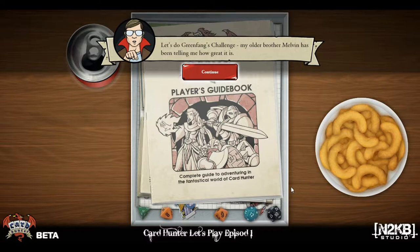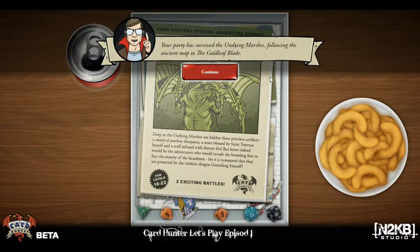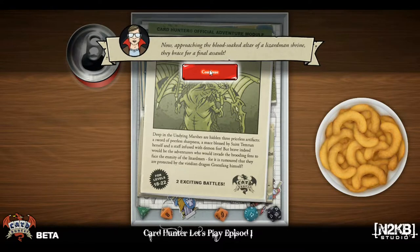Basically if you guys don't know about this, what this does is it closely approximates the pen and paper tabletop game experience of D&D. Most of the imagery has a tabletop feel — you can see all your dice there, some cheesy puffs and a Pepsi or nondescript cola drink — and this guy up here serves as our dungeon master. We're going to do the Green Fangs Challenge. Your party has survived the undying marshes following the ancient map of the gold leaf blade, and now approaches the blood-soaked altar of the lizard man shrine for a final assault.